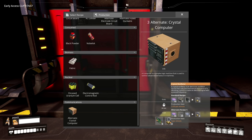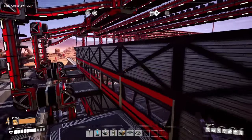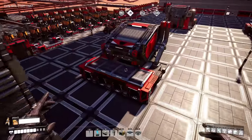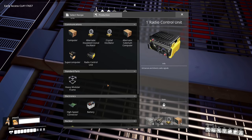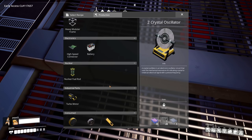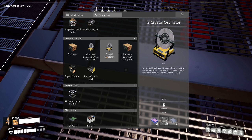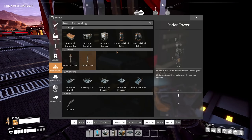We'll probably use the alternate recipe for the crystal oscillator. I'd like to get that set up because it's something we're starting to need a decent amount of and we just don't have it. Looking at the options, we have a standard one that uses cable — since I'm not using a lot of cable for anything, we'll go with that. We need three inputs: crystal quartz, cable, and reinforced iron plates.